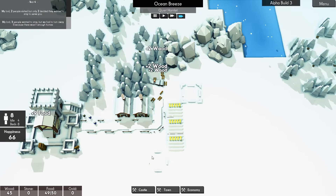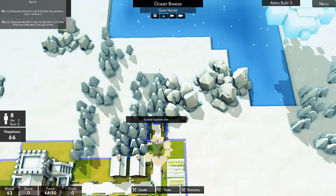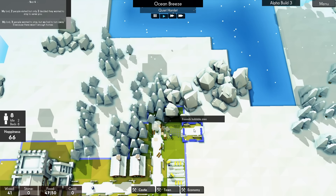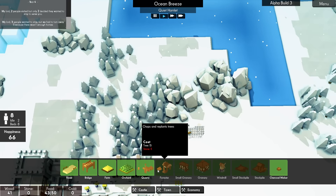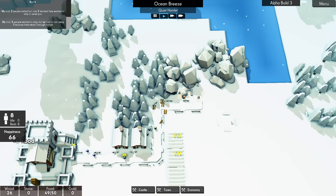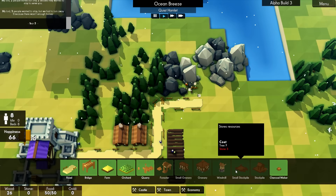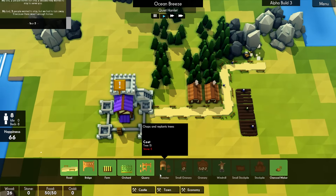We need to remove some of these trees — there we go. So we need to get a little bit of stone coming in. Are you the stone or the other stuff that isn't any use to us? No, you are stone — perfect. We might even get a little stockpile in here if we can afford it. We've got the charcoal maker but we don't currently need that yet.